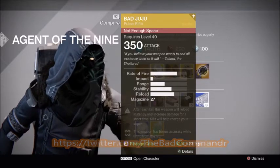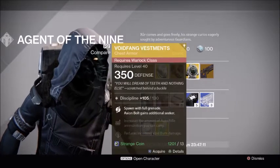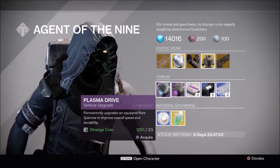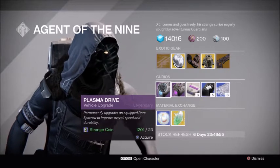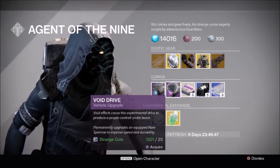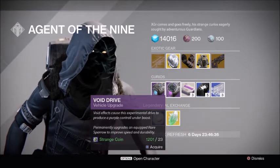Bad Juju is available for 23 Strange Coins. The Empyrean Bellicose is 13 Strange Coins, same for Young Ahamkara's Spine for the Hunter and Voidfang Vestments for the Warlock. The Plasma Drive is 23 Strange Coins — a vehicle upgrade that will permanently upgrade an equipped Rare Sparrow to improve overall speed and durability. The Void Drive is also 23 Strange Coins, producing a purple control under boost and permanently upgrading an equipped Rare Sparrow to improve speed and durability.